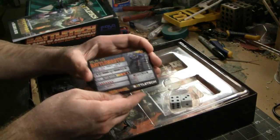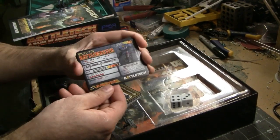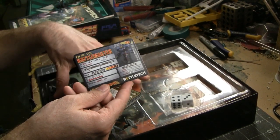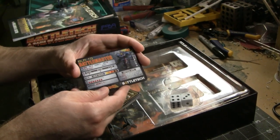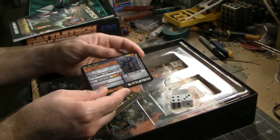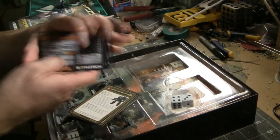Next up we have the assortment of cards. There are 16 cards in this set. Eight of them correspond to stat cards for a game called Alpha Strike, which is a variation of Battletech — a quicker, faster playing game. It's actually not included in this base set, just the stat cards are. The rules you can purchase — I believe they are in the Commander's Edition. These particular cards are not actually used with the game that's in the box.